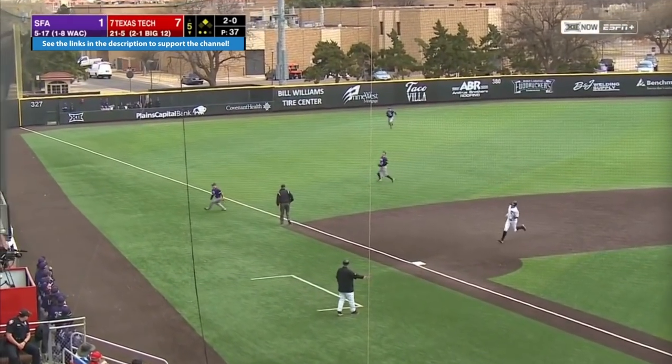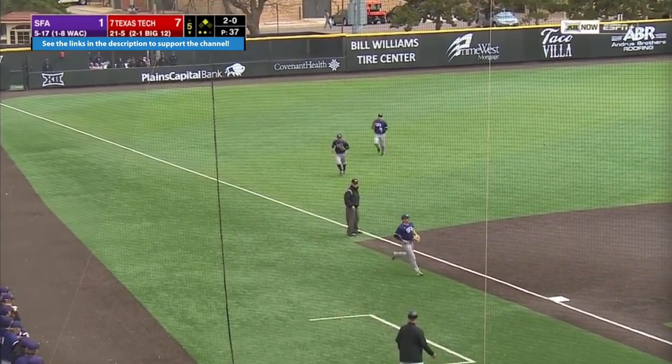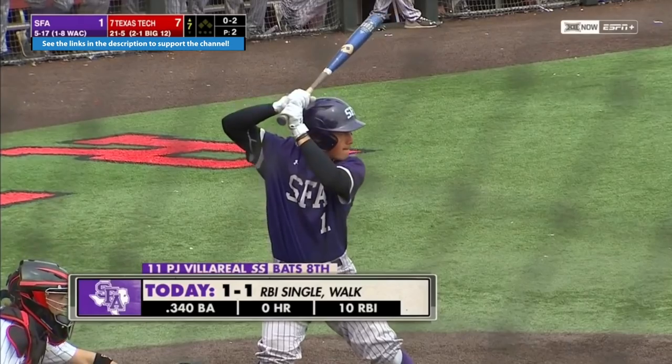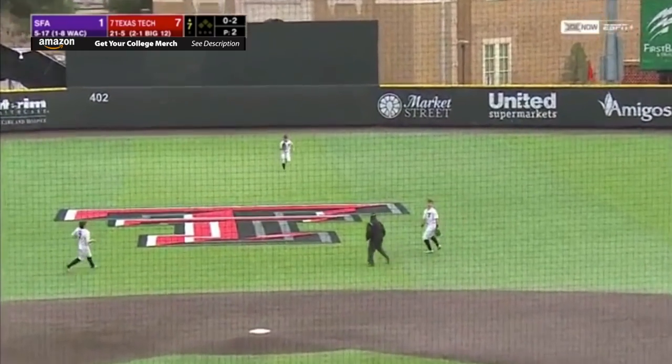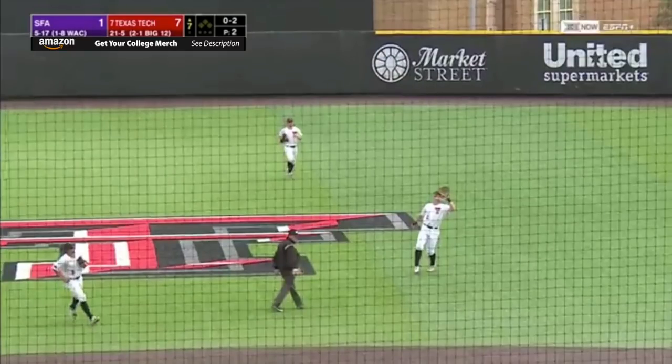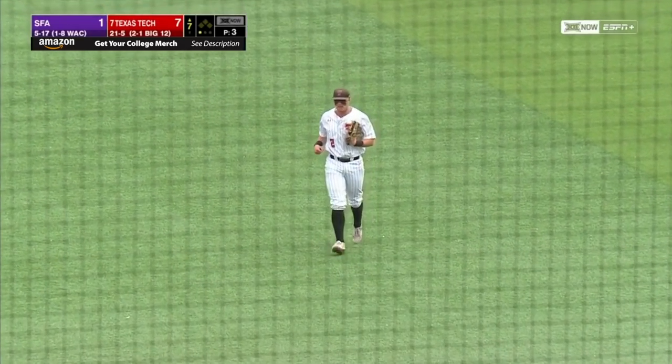Popped up, foul territory — Cheney Dodge. That'll stay fair, gives way to the shortstop Villarreal. You can see how fast he works. Villarreal lifts a short fly ball to right center — Jace Young backpedals out to make the play and that's the first out.